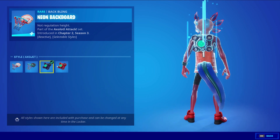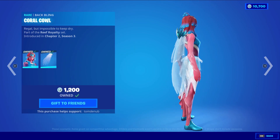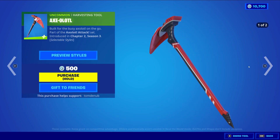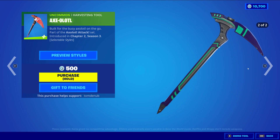The back bling is also reactive and has four different styles. We have Brine with the back bling Coral Cow, a rare skin at 1200 V-Bucks. We also have Axolotl and Harsh Intent at 500 V-Bucks with a pretty nice secondary style.